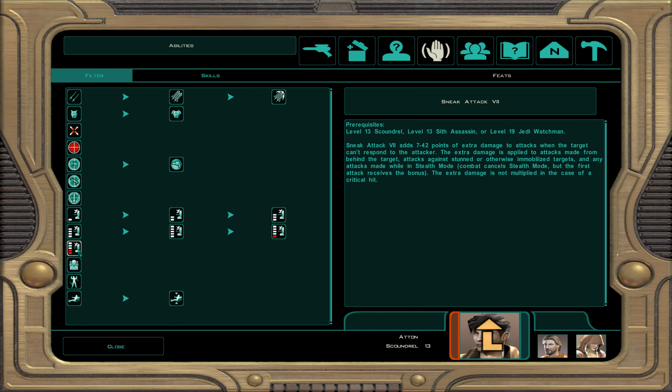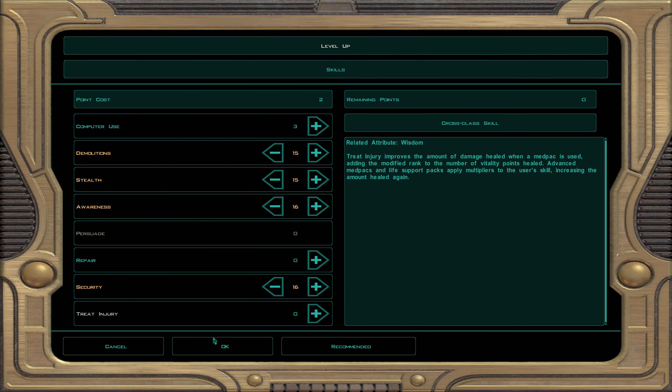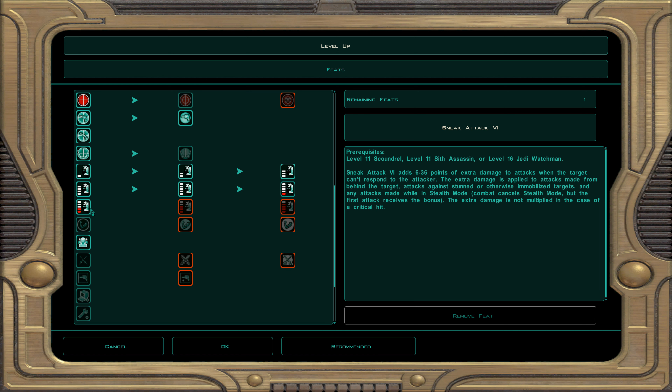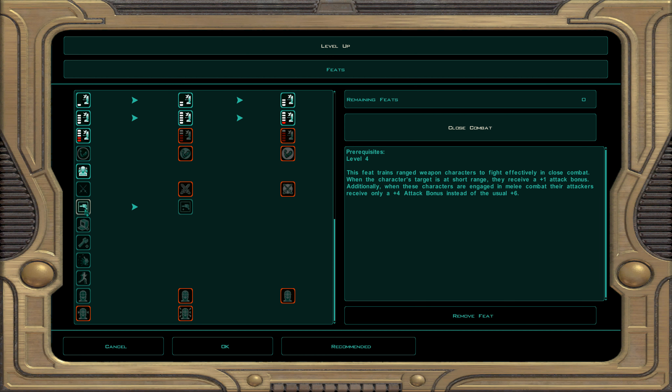At character level 14 as a scoundrel: skills are demolition, stealth, awareness, and security. Atton's blaster pistol proficiency is given for free. We also get close combat: the attack penalty is reduced from minus six to minus four when enemies get close, which is a good thing.